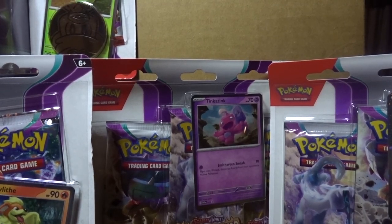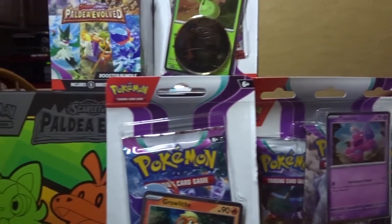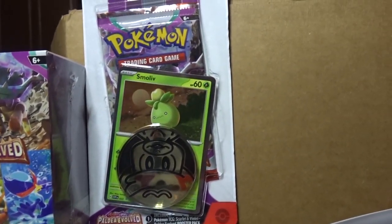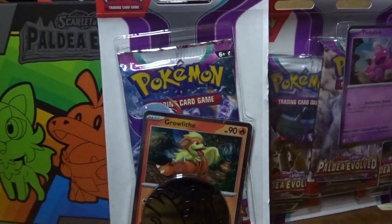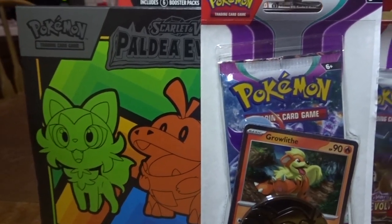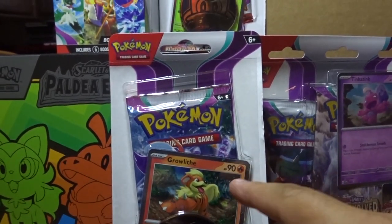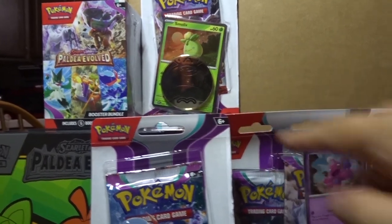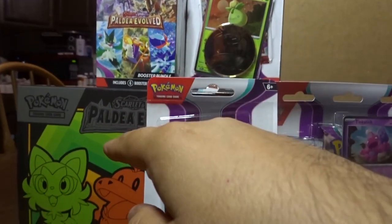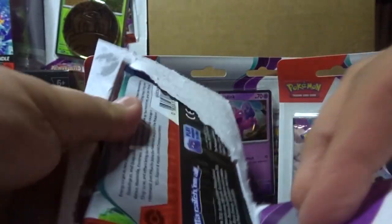Welcome back to a new video! Today we've got the Pokemon Paldea Evolved brand new set. We've got most of the new products here: the booster bundle, single blister packs, three-pack blisters, and to end it off we're opening an ETB. We'll start with the two singles first, then move on to the three-pack blisters, then the booster bundle, and finally the ETB. So excited for this second set of the Scarlet and Violet generation!